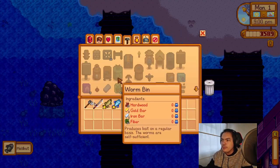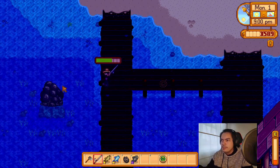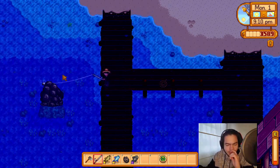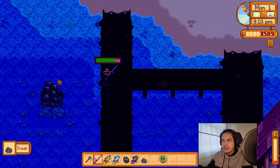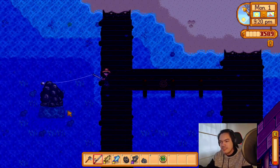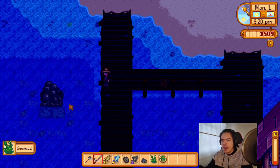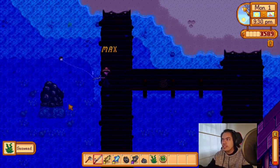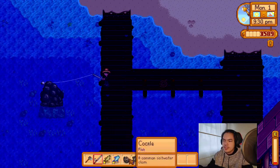What do we actually need for a worm bin? Gold bar — hard pass. Hardwood — nope. So we're going to upgrade our pickaxe and then our axe. We'll probably upgrade the hoe and the trash can. I'll probably upgrade the trash can first rather than the hoe — because who needs the hoe anyway? Our luck is pretty bad today, so we probably won't catch any good fish.